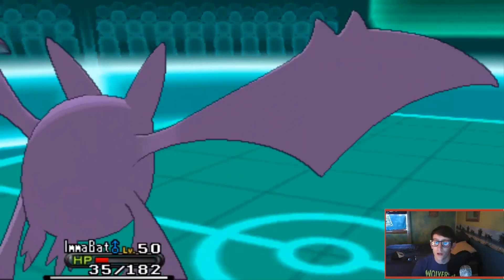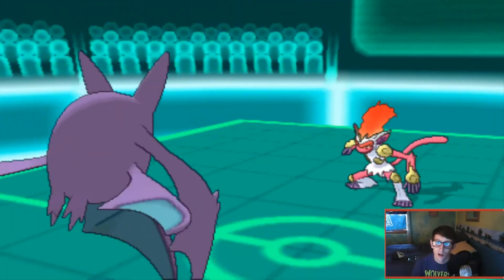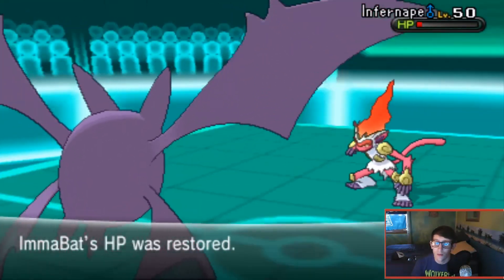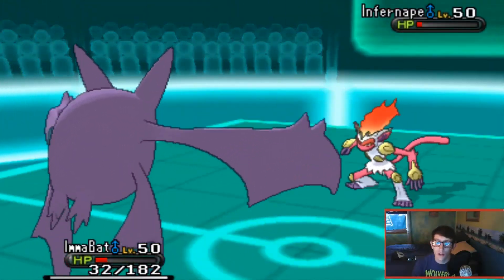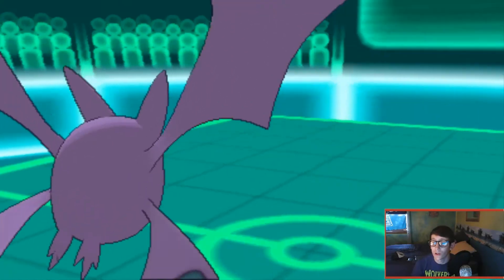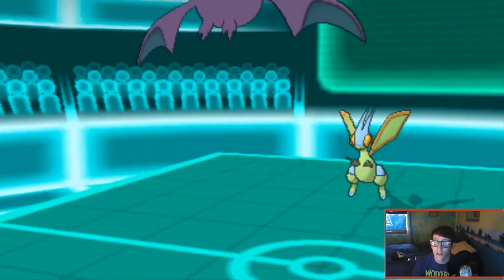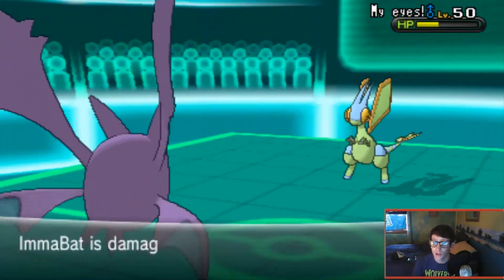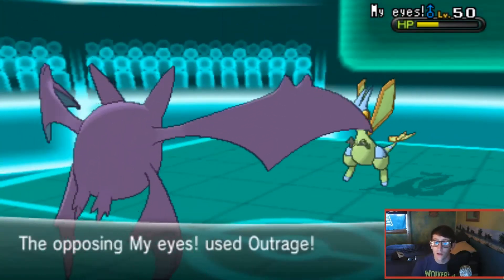Infernape switches in and I thought it might outspeed, but I actually end up outspeeding. I go for Roost and get a lot of HP back. Infernape uses Thunder Punch and I'm scouting to see what it's trying to do. AJ makes a good switch and brings in his Choice Scarf Flygon, knowing he'll outspeed and KO Crobat after the next hit. At this point I know for certain he does have the Scarf. Flygon goes for Outrage and locks himself in - he's not afraid since I have no Fairies on my team.